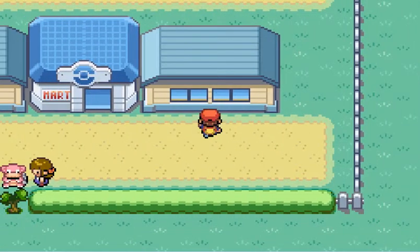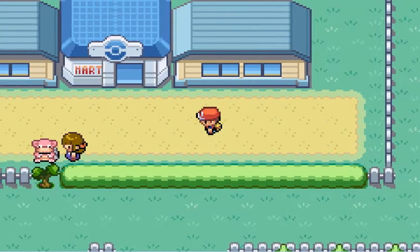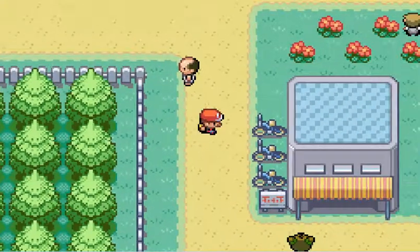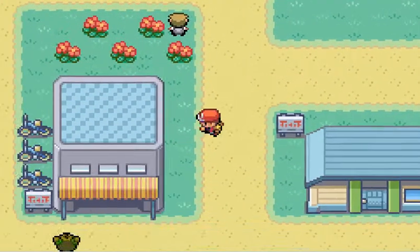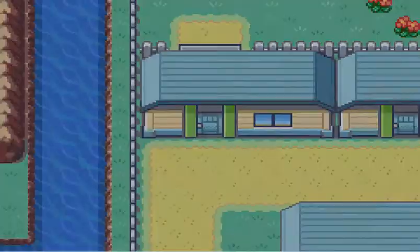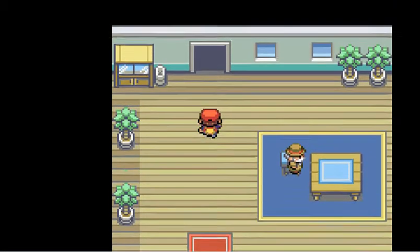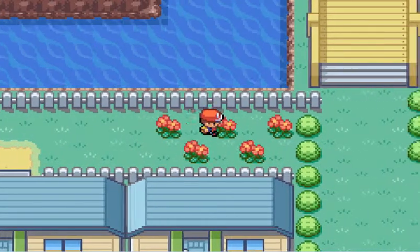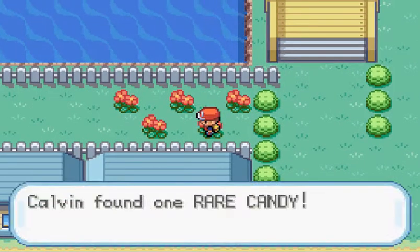That house has no door. This guy will tell you what the badges do, but I don't care about him. Back here, there is a hidden item in one of these little spots — there it is. It's a Rare Candy!